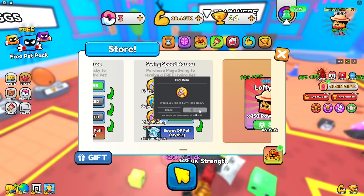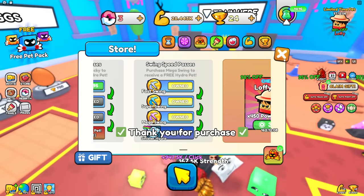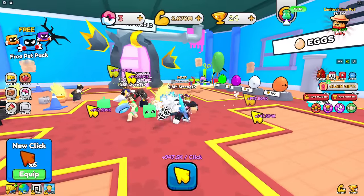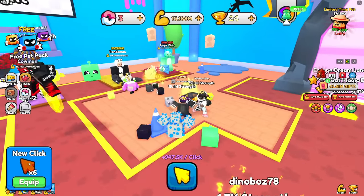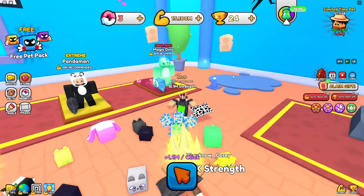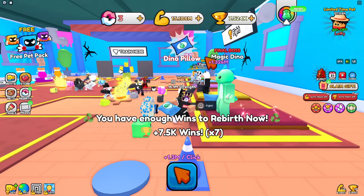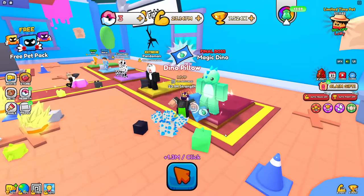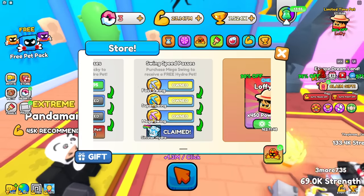Let's buy all of it — 285 and then 750. There we go, got the super OP pet and look how fast we swing now. I'm getting a million per click — that pet is so OP, 3k multiplier! Just got the dino pillow and I'm getting a whole lot of wins every time.